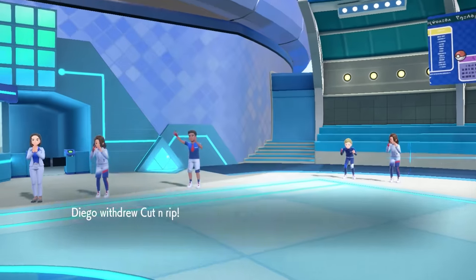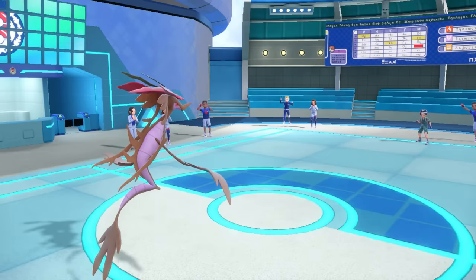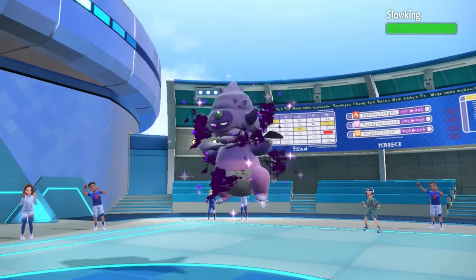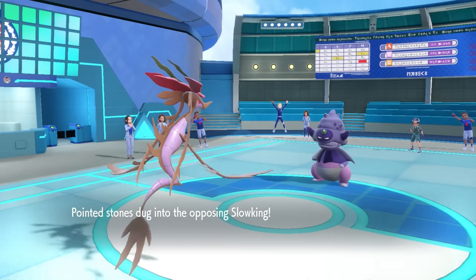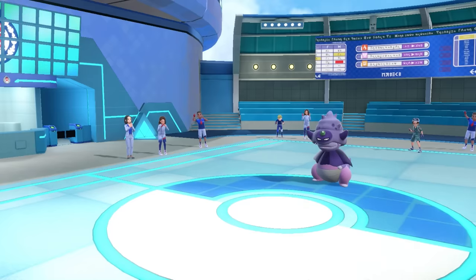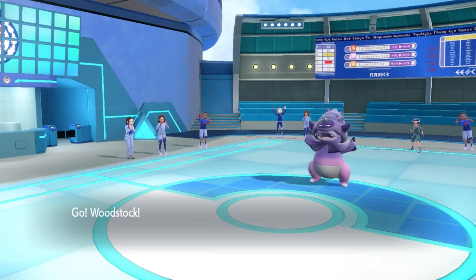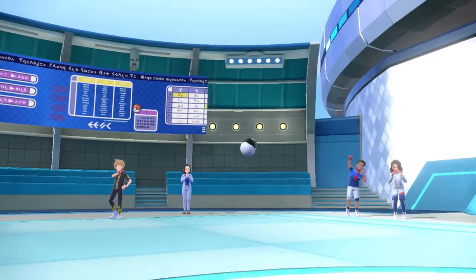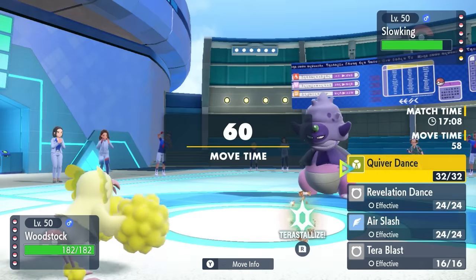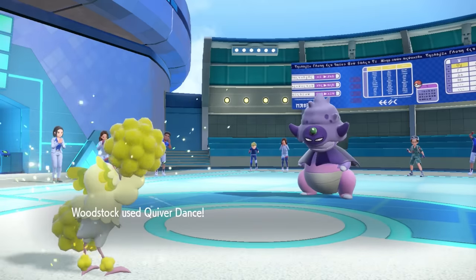Surely they're just going to go for Earthquake, so I swap into my Oricorio to try to avoid it, but instead they actually end up switching into Galarian Slowking. We've got some mixed matching of switching going around, but this ends up not being a super bad matchup for me. Galarian Slowking is generally pretty specially defensive, and I know they can't really touch me — I can freely set up a Quiver Dance.